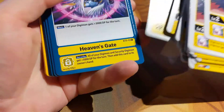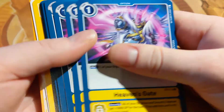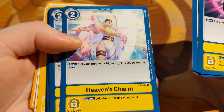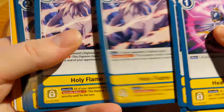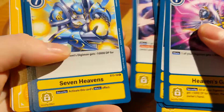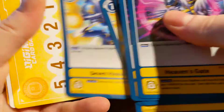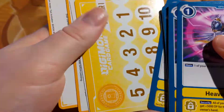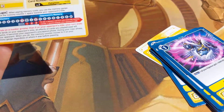TK. And then we've got these: Heaven's Gate, Heaven's Charm, Holy Flame, Seven Heavens. We've got our memory gauge, and then we've got some rule cards on how to play the game.